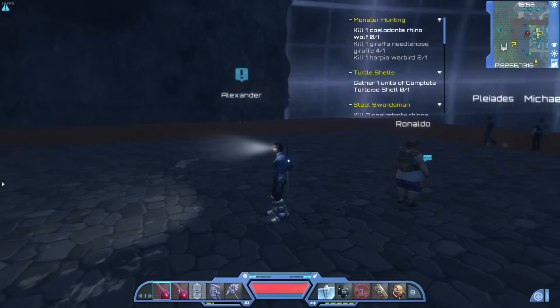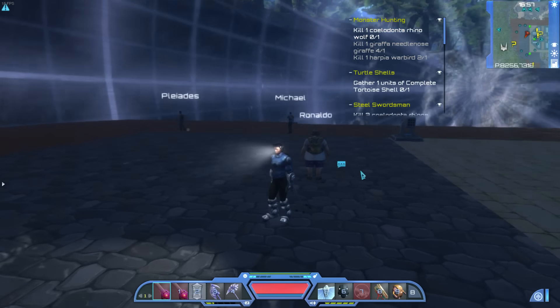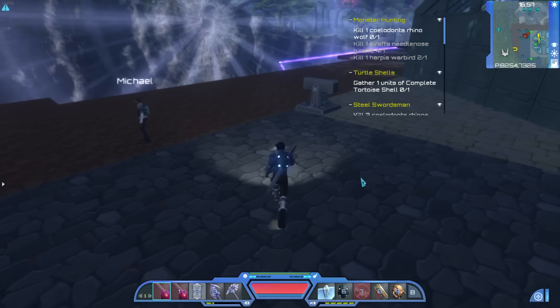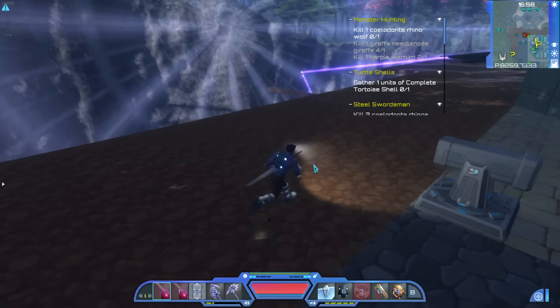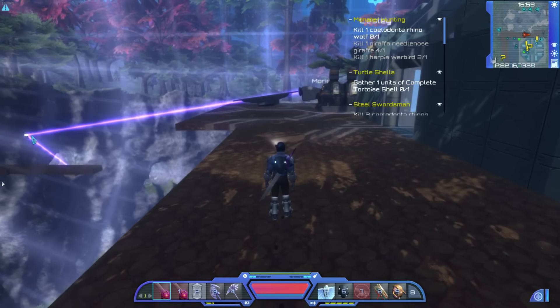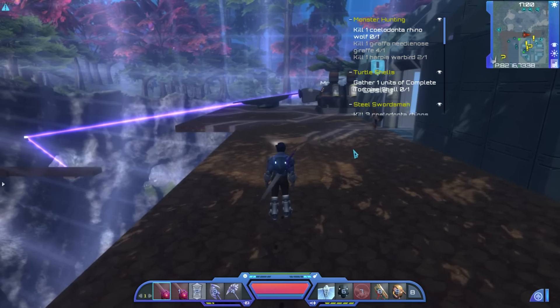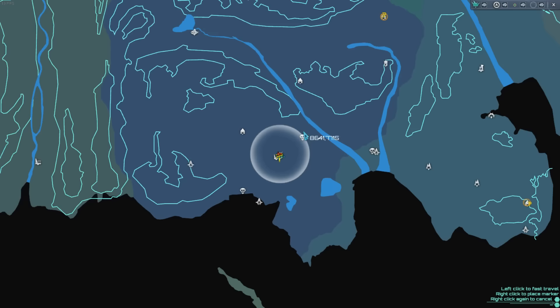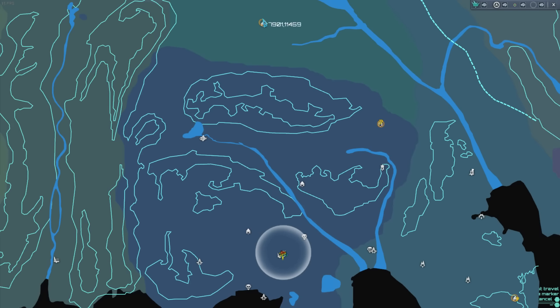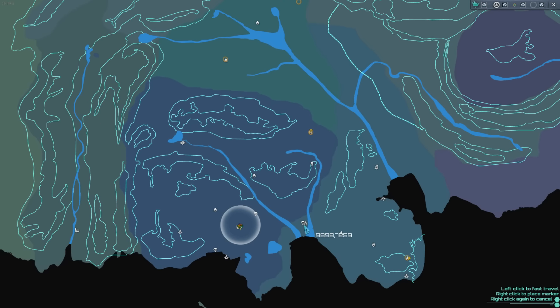All righty then, good afternoon, fantastic people. Silver Dragon here coming at you with some more Planet Explorers. Gonna be continuing from where we last left off, so we gotta hunt down Roll in a second, see if we can get some diagrams from her for these guys right here. Then we can craft a couple more. We also have to track down one other person that will give us the blueprint — we gotta go all the way over to the abandoned desert city — that will give us the blueprint for the actual monorail cart.